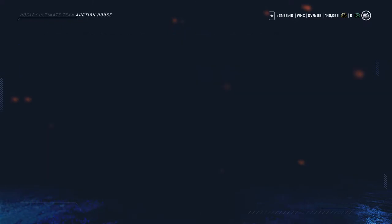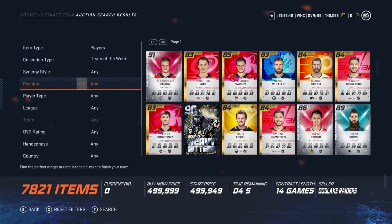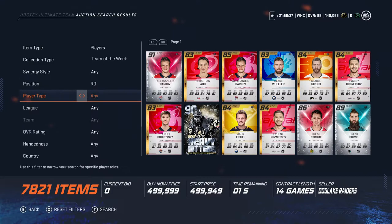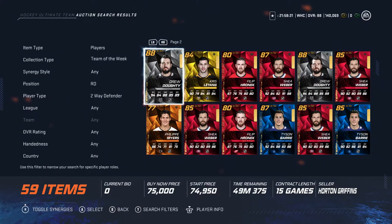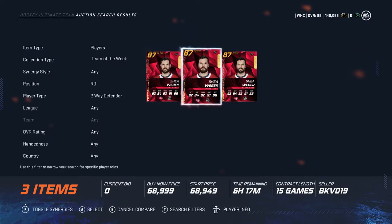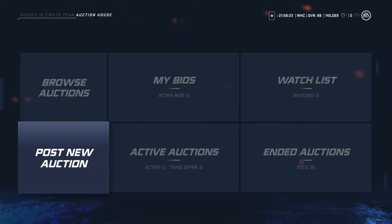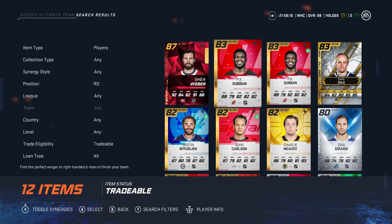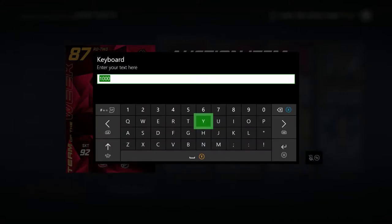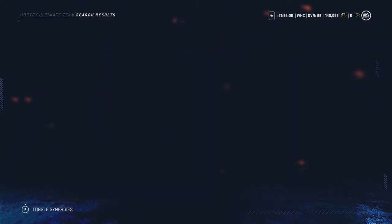How much is a Team of the Week Shea Weber worth? Let's see — collection type: Team of the Week, right defenseman. He is a two-way, correct? Yes, he is. I'm liking that initial price — 60K. Not bad. So, 59 I believe — we'll go 58. Boom. Hopefully we can get him to sell.